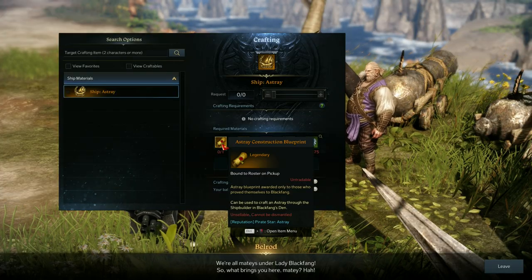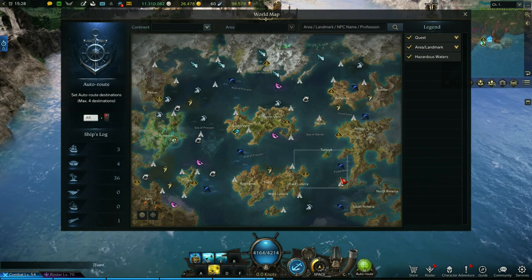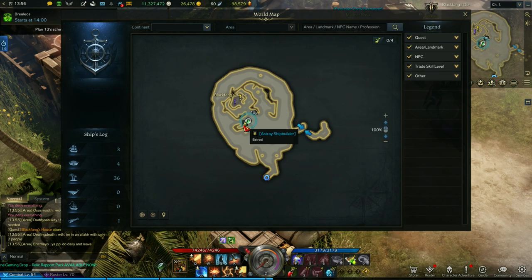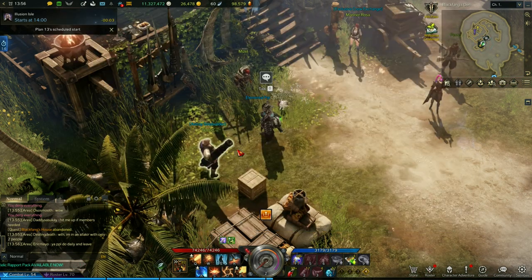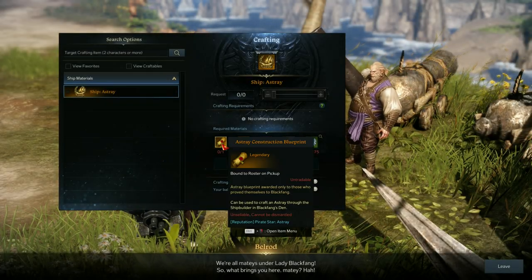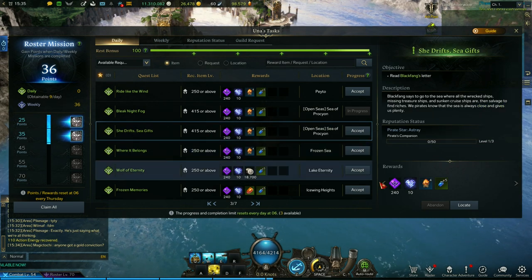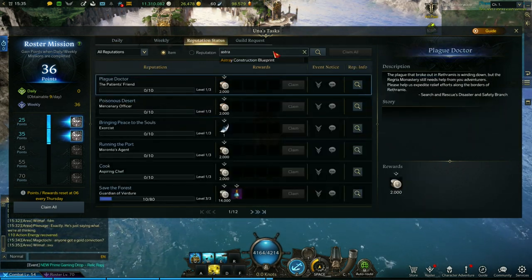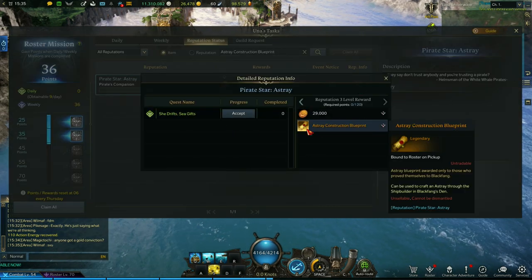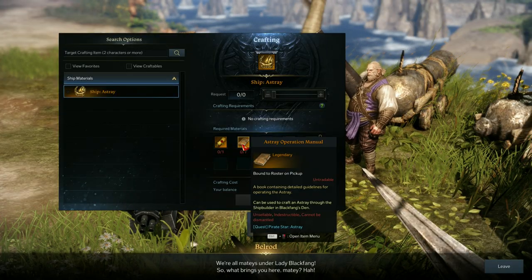Fourth ship: Astray. How to get Astray in Lost Ark. Go to Black Fangs and look for the ship builder NPC — here it is. You'll need to get five items to craft the Astray ship. The blueprint is acquired by doing the 'She Drift Sea Gift' daily quest until you get the right amount of points to reach the reputation level 3 rewards. This is going to take a while, so make sure to do it daily.